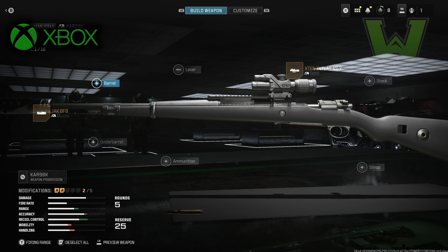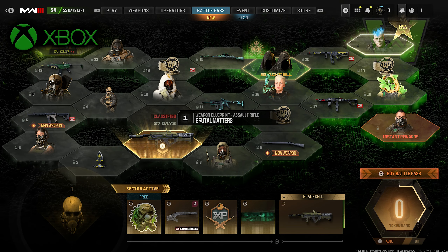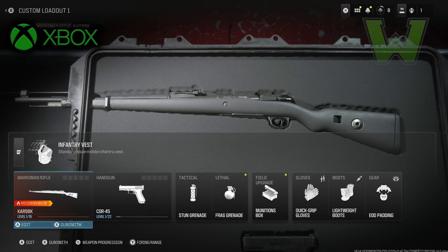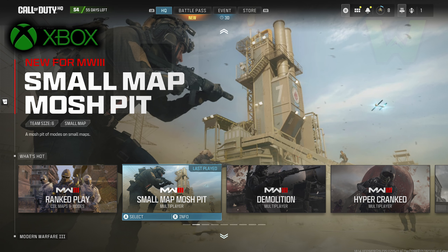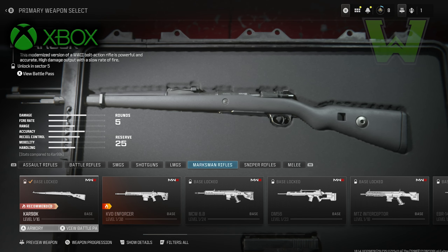You're going to be able to select attachments and things of that nature, because it's just like you're in a private match. However, the attachments will not go through — just the base weapon. Back out by clicking B or circle until you get back to the class screen, and you'll notice the weapon shown may not visually display the Kar98k. Go back out all the way to weapons, and you'll see in your actual class the Kar98k is selected. Now leave the party completely — and as you can see, the Kar98k is unlocked. I don't need to buy the battle pass, I don't need to buy Black Cell, I don't need to play a single game to unlock this or any other gun.